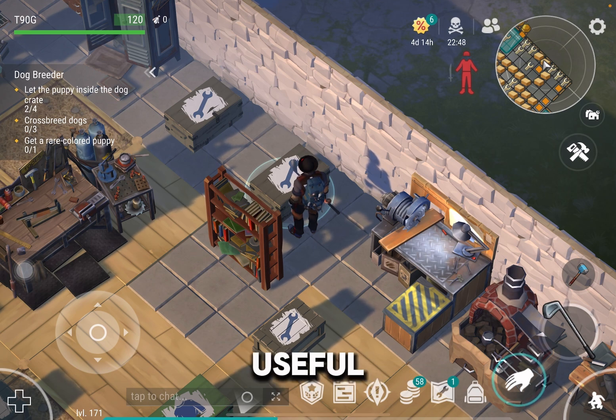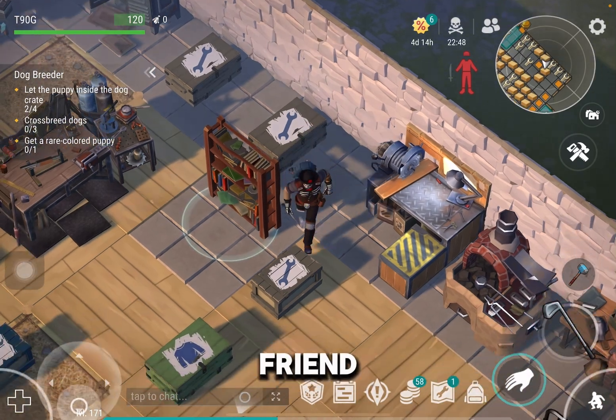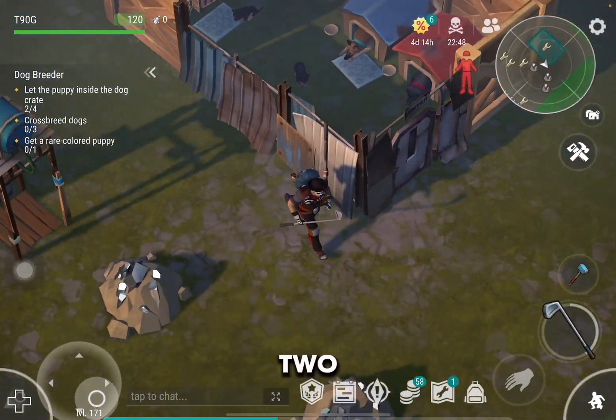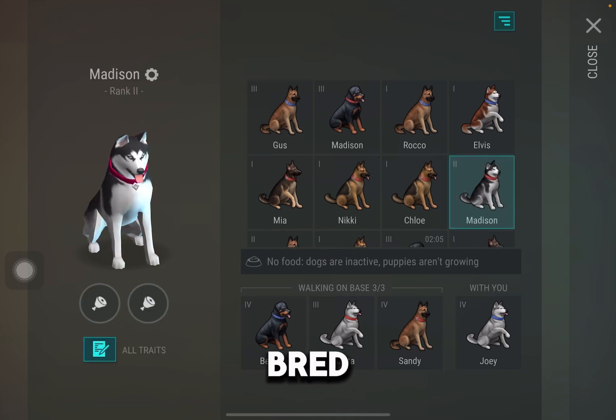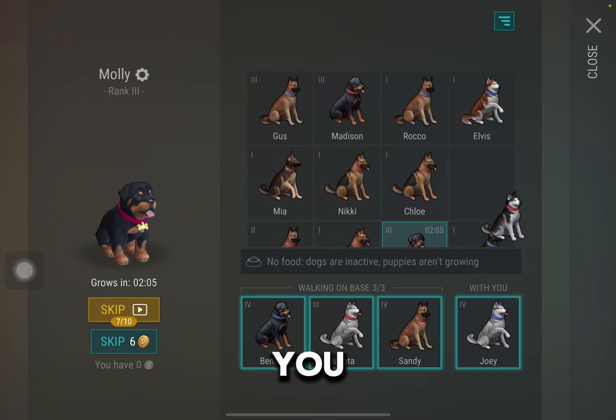The dog breeder event is one of the most useful events if you are starting new to the game. If you go to events, under dog breeder, you can see: puppies grow 100% faster, and the chance to get True Friend is increased. Note that you can only get True Friend at a level 4 puppy, so make sure you have a level 3 puppy ready to breed. Getting puppies to level 4 is RNG-based, so you might want to keep that in mind.